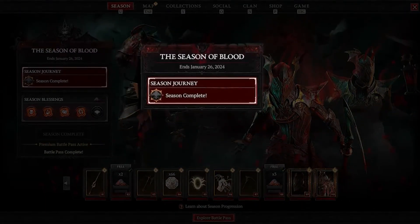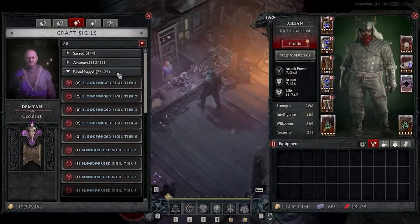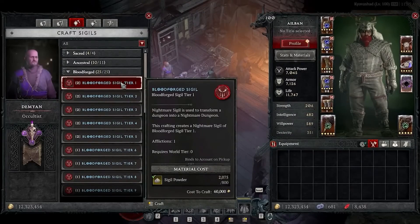To jump into the action, you've got to complete the season journey first. Once that's in the bag, you'll unlock access to these game-changing blood-soaked sigils, which are forged at the oculus.